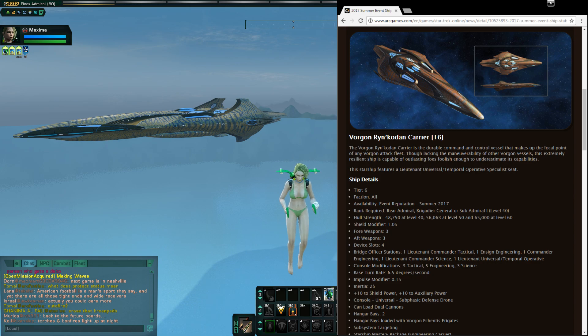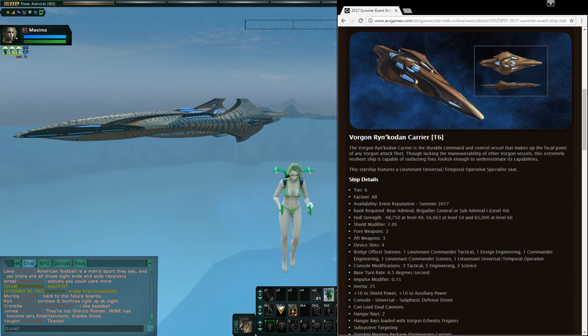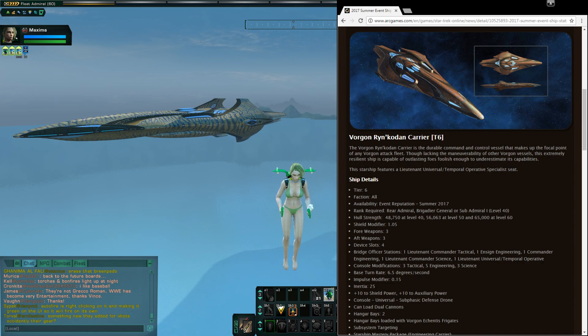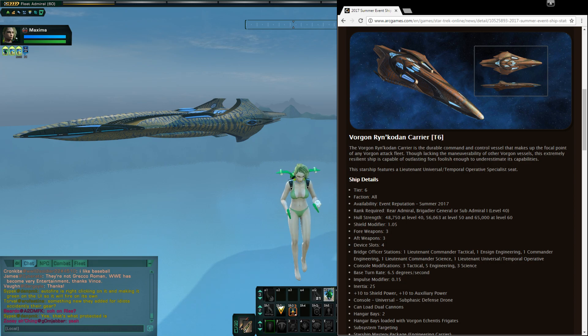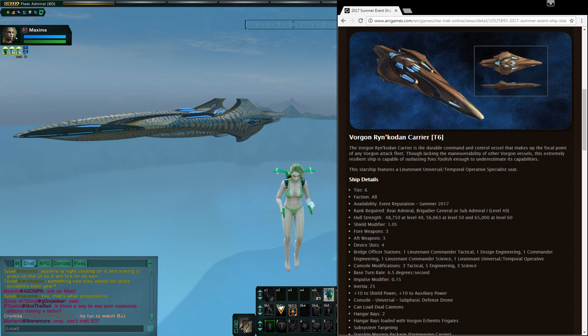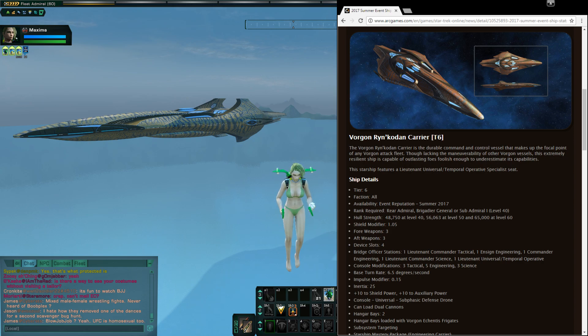I know it's only a free ship and carriers are nice. Particularly now in Season 13 with all the hangar pet buffs, carriers are indirectly helped by that. The new pet AI and improved damage output from the pets will be quite nice on this ship. Still would have been nice to have a 4-3. In previous events they do give out warships — the Nandi warship, the Breen Charal warship from the winter event. I consider dreadnought carriers on the level of warships since warships have a 4-4 layout instead of 4-3, so 8 weapon slots instead of 7. But alas, in this case it is just a standard carrier, not a dreadnought carrier.